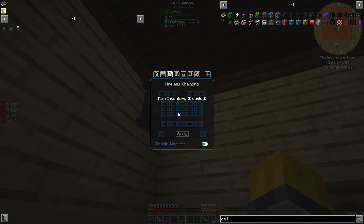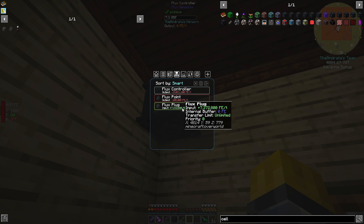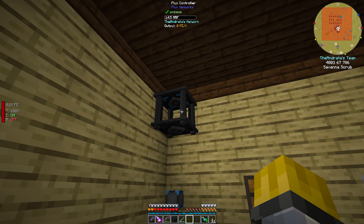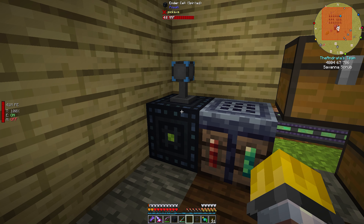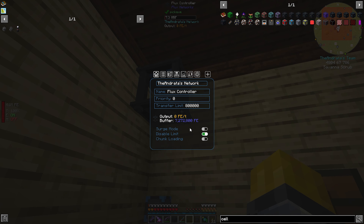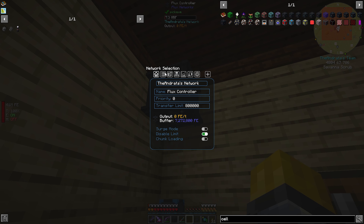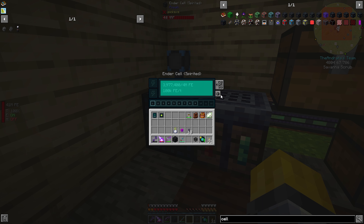Wireless charging will be turned on for everything — off-hand, main-hand, applying. I don't know why main inventory is always disabled. But you can see now it's doing stuff — disable limit. So now it is charging. This plug is inputting 7 million RF into our network, because this thing has a buffer — yeah, it's going into there, doing its thing.